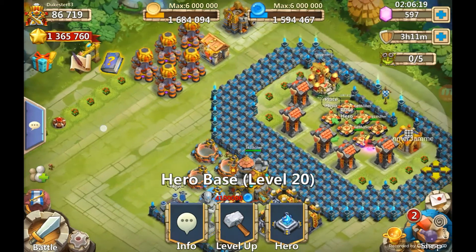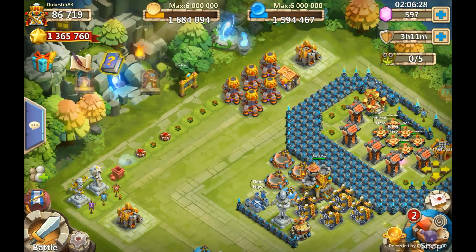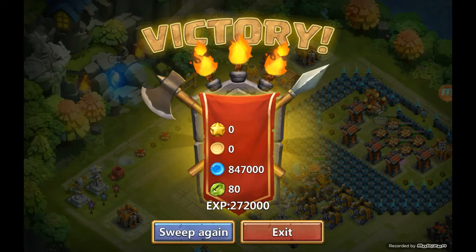So you have your one guy — doesn't matter where he is — single guy, no garrisons. Here's what you do: you go into your hereby monsters. My last one to pass was R, so I'm going to try to pass S and T now, hopefully sooner than later. For explanation purposes, here's what we'll do — sweep.